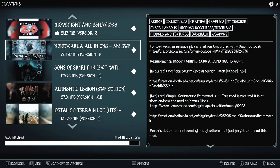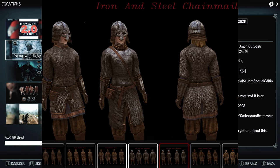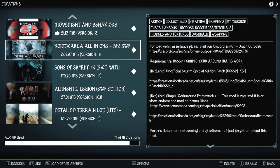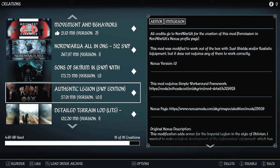Nord War UA All-in-One is a newer mod based on the Single Simple Workaround Framework. It's a 512 resolution armor replacer — a bit low, but Nord War's armors are a lot more similar to what we would have seen with the Cyrodilic armors from Oblivion. They look more in-place for this mod list, so I thought they were the best choice. This is a full armor replacer for vanilla base armors and also covers DLC armors. Sons of Skyrim replaces all guard armors, and Authentic Legion is well-known for being most similar to the Cyrodilic armors the imperials would wear.